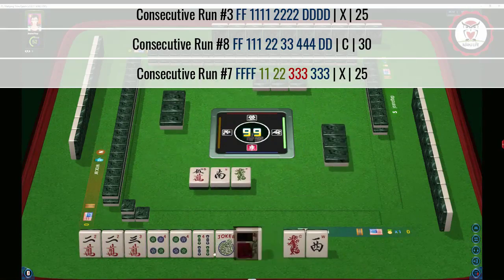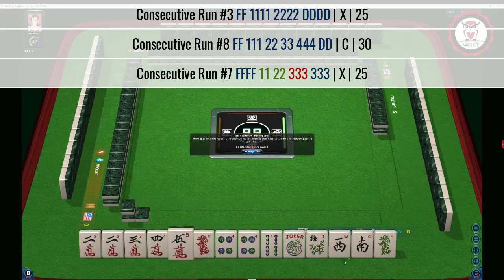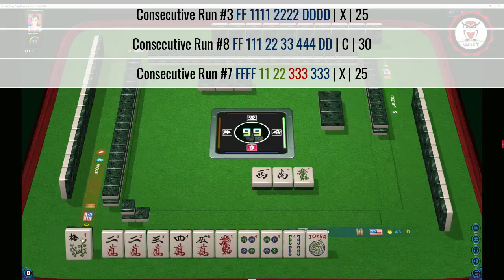Oh, we just got the five — yikes. There's no gap there now. I think I'm going to risk passing west-south. If we get the red dragon back, we could go to the concealed hand. It's better to not play a gap hand — we're kind of in between.